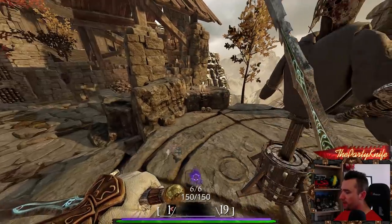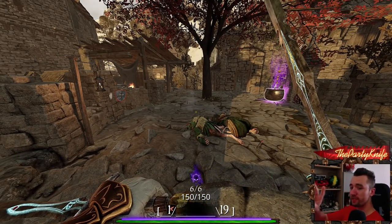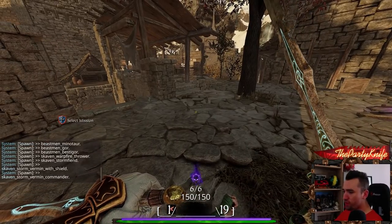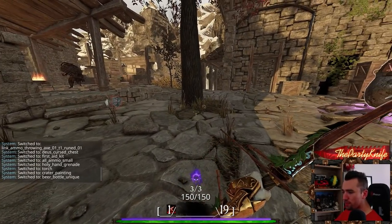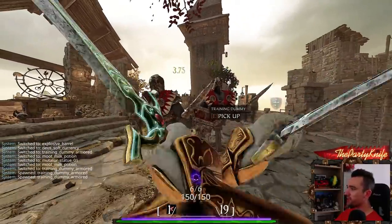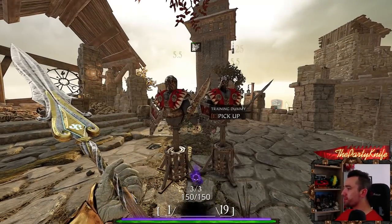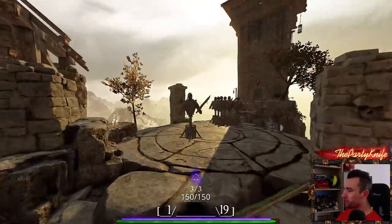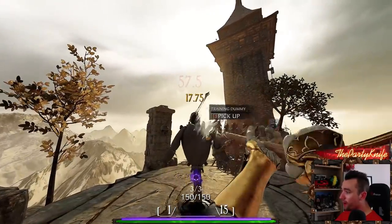One important hidden rule: by default, no weapon in the game can cleave through two armored minions — you can't hit two armored enemies with one attack. The only exception is dual-wield weapons, because the dual-wield weapon is effectively two separate weapons. You can demonstrate this — no matter how you attack armored dummies with a standard weapon, it will never hit two.